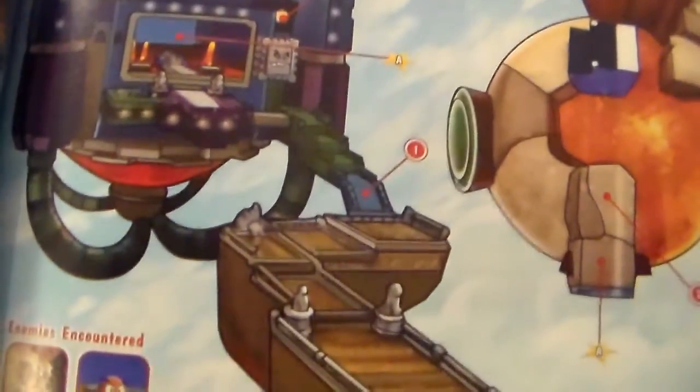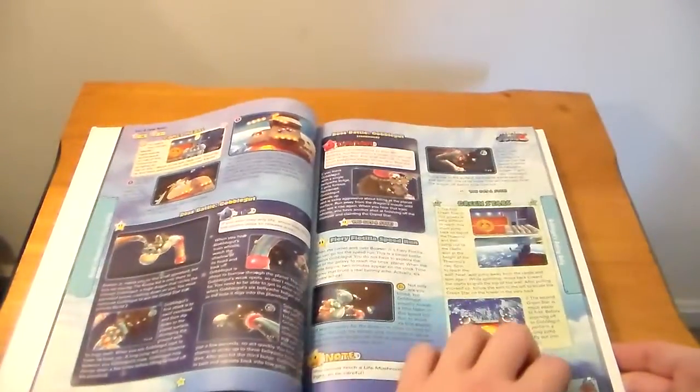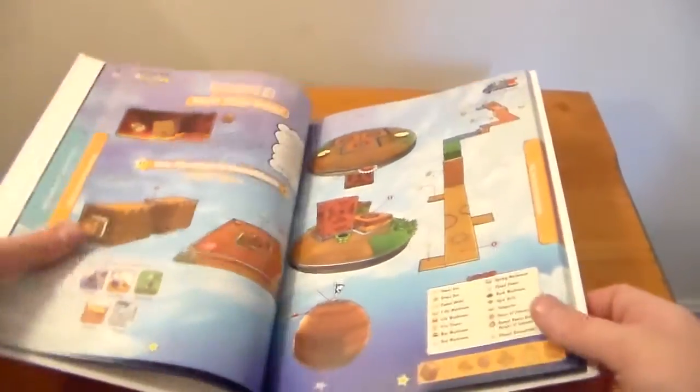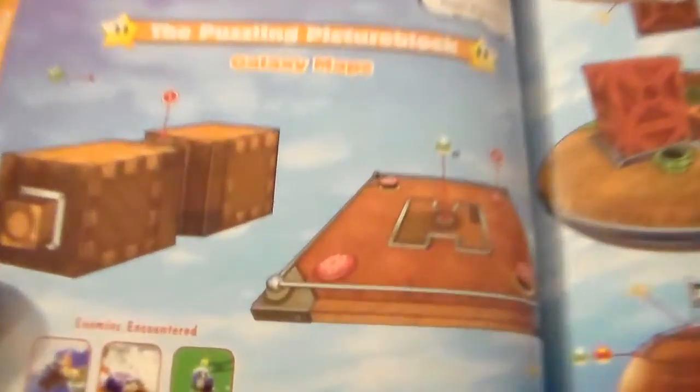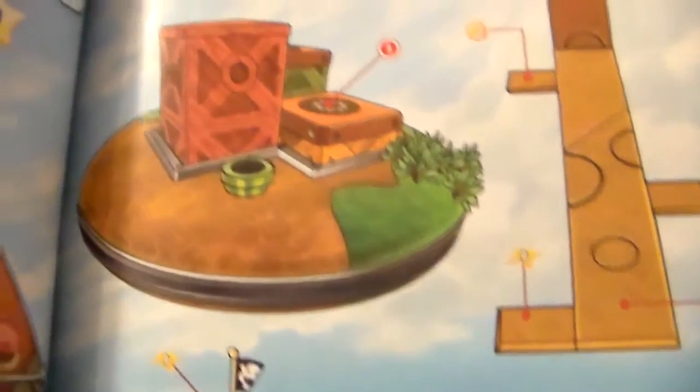Prima does a great job with them. I'd love to see more of their Collector's Editions - I have a few more, including the Super Mario Galaxy original one which you'll probably see in the future, as well as the Mario and Luigi: Bowser's Inside Story strategy guide. Even the areas that are basic and uninteresting are kind of cool when you look at them in this really well-done art style.